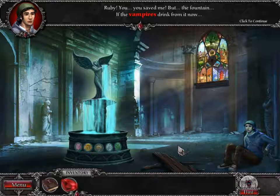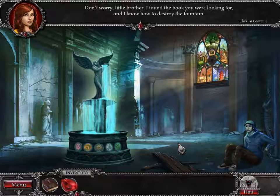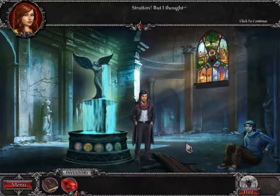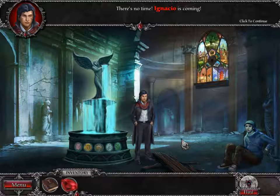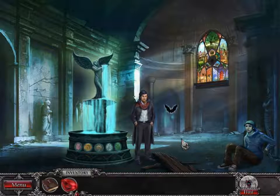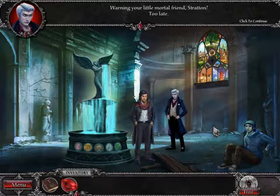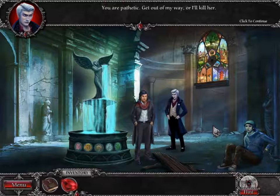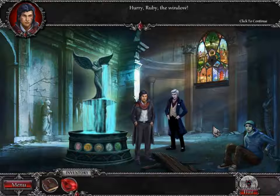Don't worry, little brother. I found the book you were looking for and I know how to destroy the fountain. I just have to get to that window. Stratton! But I thought — did you trick us? There's no time! Ignatio is coming! Okay, never mind. Warning your immortal friend, Stratton? Too late. I won't let you hurt her, Ignatio. Not this time. You are pathetic. Get out of my way or I'll kill her. Hurry, Ruby! The window!